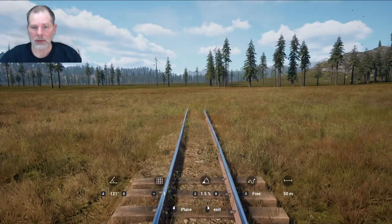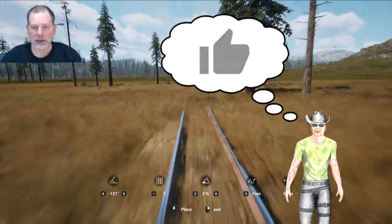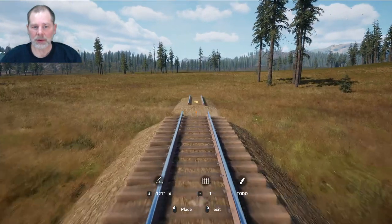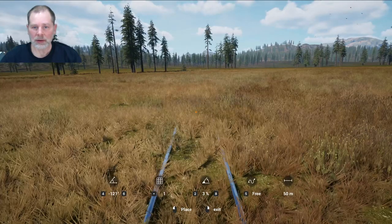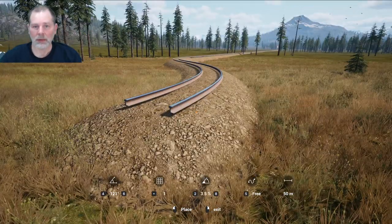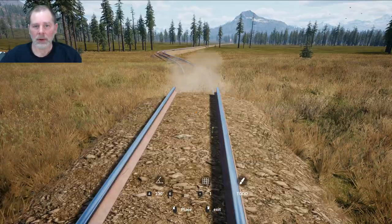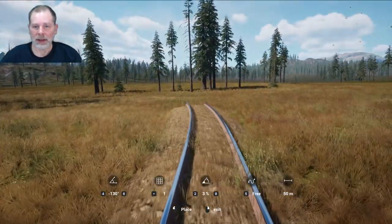2%. Is 2% going to get us there? It looks like 2% is going to get us there. Because we've got a little hill up here. So I think what we're going to do is this — let's see if 3% will get us there. No, we're going to have to go to 4% for that. See, 3% will get us down here. It looks like we just hit the one peak of the hill — is it staying on 3%? Yeah it is.